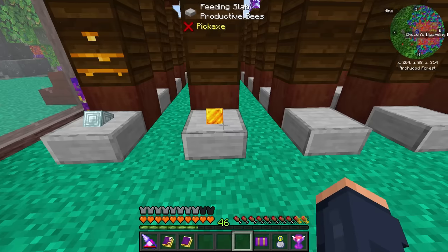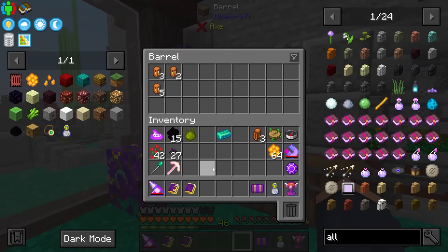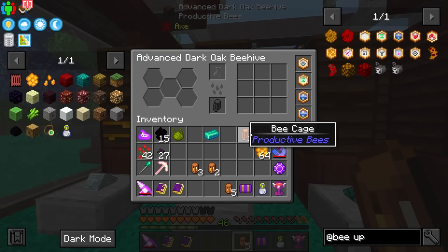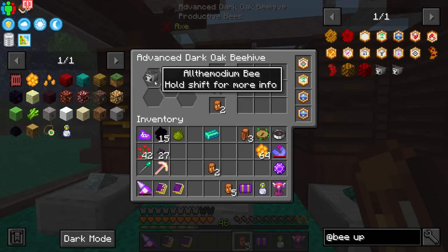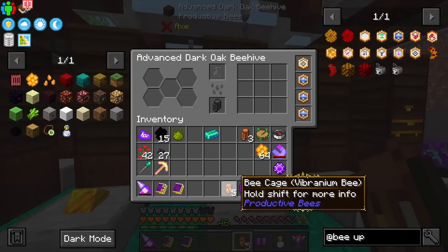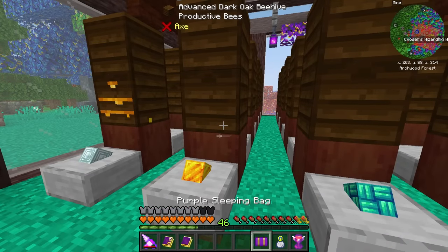I'm putting Allthemodium here, vibranium here, and eventually unobtainium on the front too. We need to get production upgrades inside and use this to farm enough of these two materials to breed the unobtainium bee. I was able to make one productivity upgrade - the goal is to have more in here. Let's get the Allthemodium bees inside, and then the vibranium bees. They need a block of their material in front of them in order to work, and we should be able to accelerate this to get some products in return.